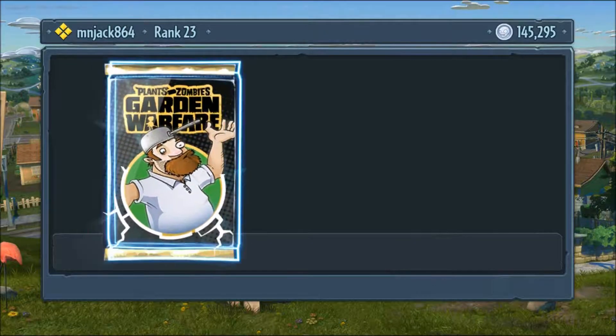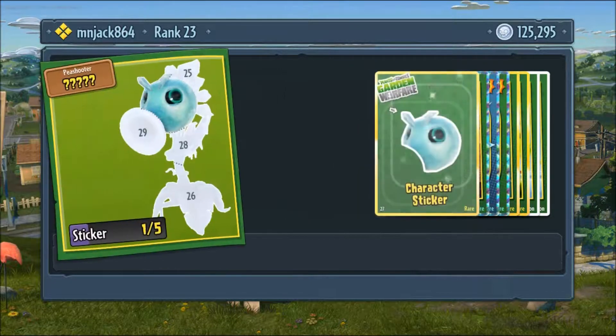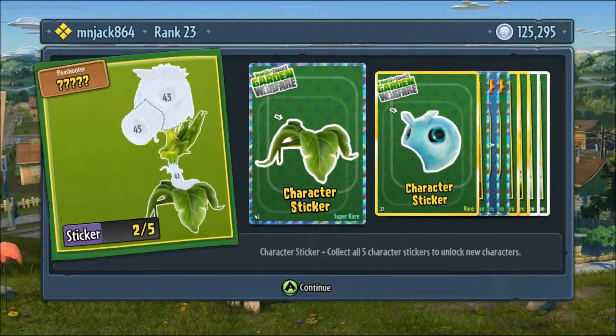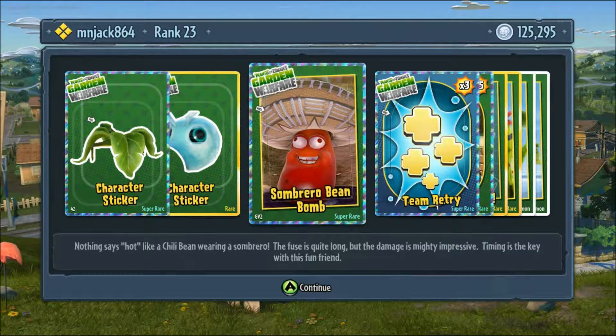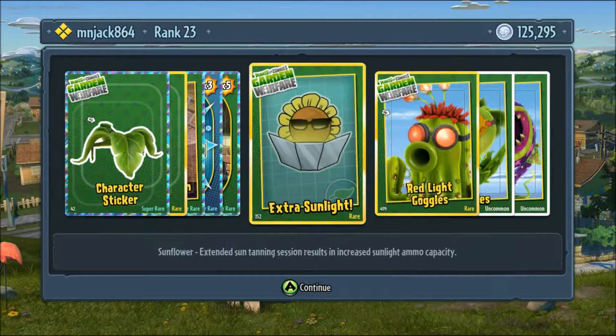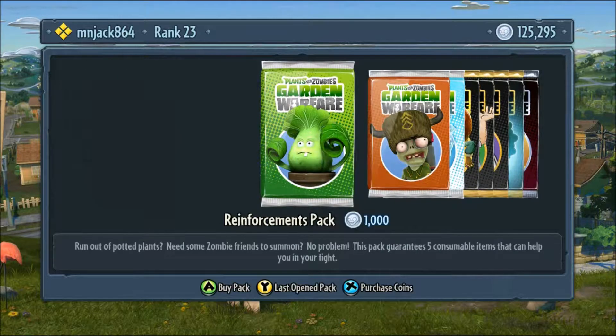To open an Incrediplant pack — there's a character sticker we didn't have before. DANGIT! There's another character sticker. It says nothing's hot like a chili bean wearing a sombrero — the Sombrero Bean Bomb. He's wearing a big sombrero, good for him. Extra sunlight. 3D shades — ooh, that looks seriously cool, we should equip that.